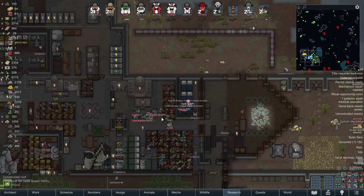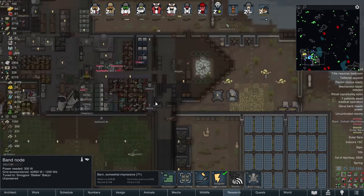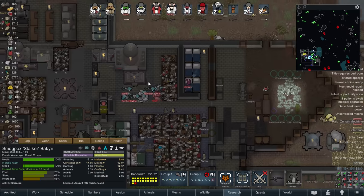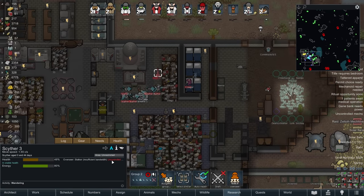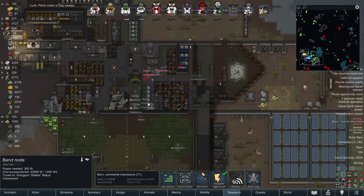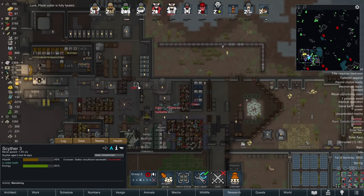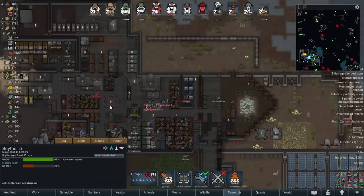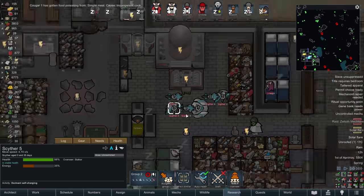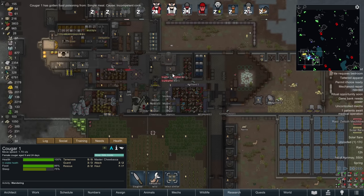We've just had a solar flare and I've discovered the joy of them. When you get a solar flare, your mechinator loses a point - because we built a band node to have an even number of points, giving 22 bandwidth to control one extra scyther. Now with the solar flare, that scyther is just wandering around uncontrolled because we have insufficient bandwidth. This means if you build up a whole bunch of bots and get hit by a solar flare, you're in so much trouble because you lose control of all of them. Solar flares are really bad for mechinators - just horribly bad. Your robots still work, you just lose control of them.